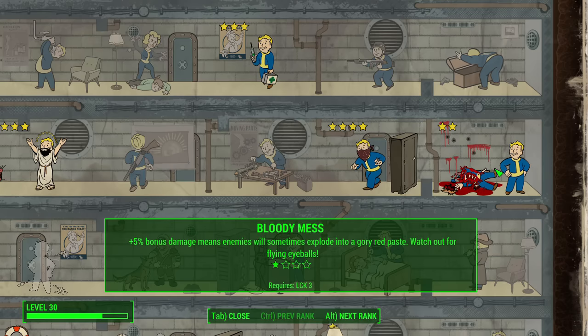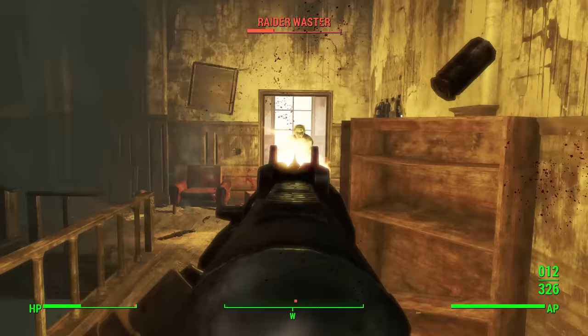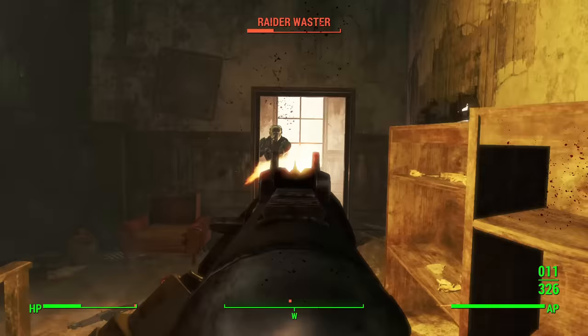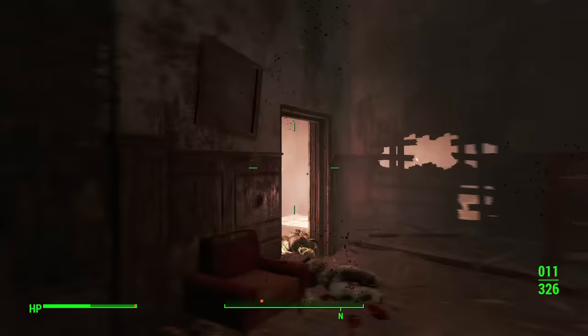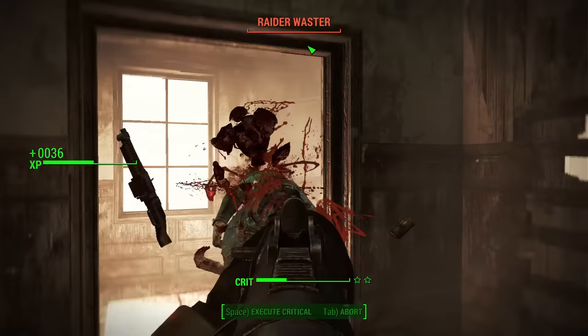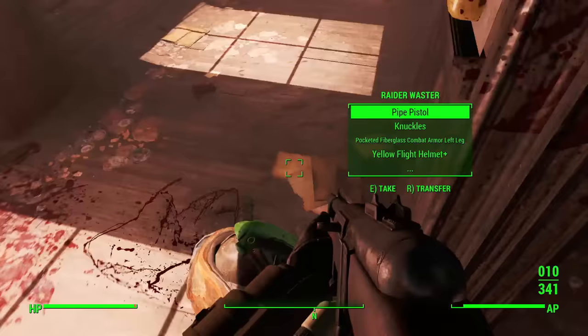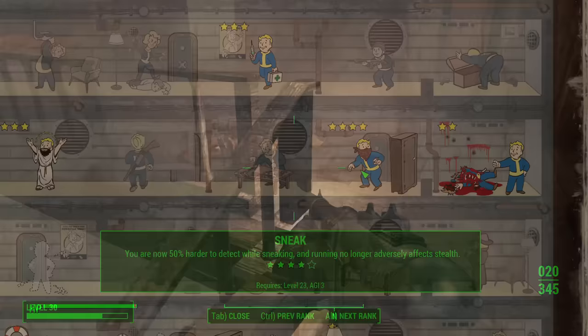Next I've got Bloody Mess. It's a very low investment at only 3 Luck, and if you rank it up to the third rank, it gives you a 15% flat boost to all damage. This is all damage you can deal, so just the fact that you don't have to invest that much into Luck to even get to Bloody Mess, and then you have this flat boost — it doesn't matter if you're doing a combination pistol build with Demolition Expert, you're just dealing that much more damage. Bloody Mess is useful no matter what.